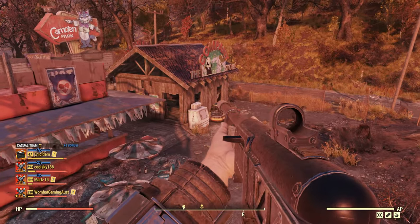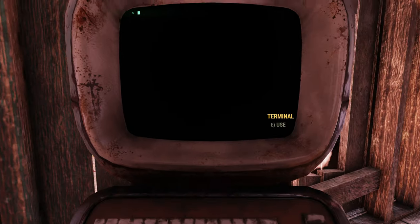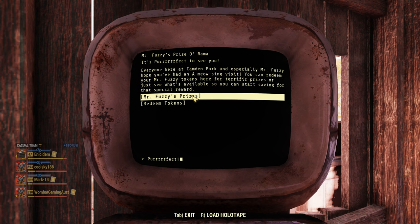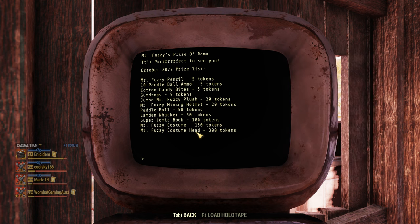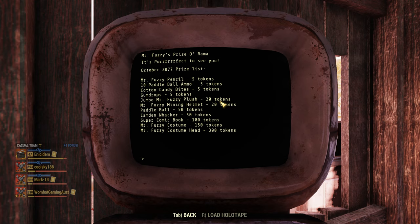You want to come back to this back building over here. There are tokens you can collect in-game, and there's this little terminal here. If you've got enough tokens, you can redeem them for Mr. Fuzzy prizes. The most sought after ones are going to be the Mr. Fuzzy costume and the Mr. Fuzzy costume head — we might do that in another video. But we have in here the Jumbo Mr. Fuzzy plush — they're 20 tokens each and I believe it is random. There is a candy, a checker, a silver, and a gold that you can collect. But as I said, you can't display them anywhere, so really they're only good for scrapping in my opinion. So that is how you get those four.